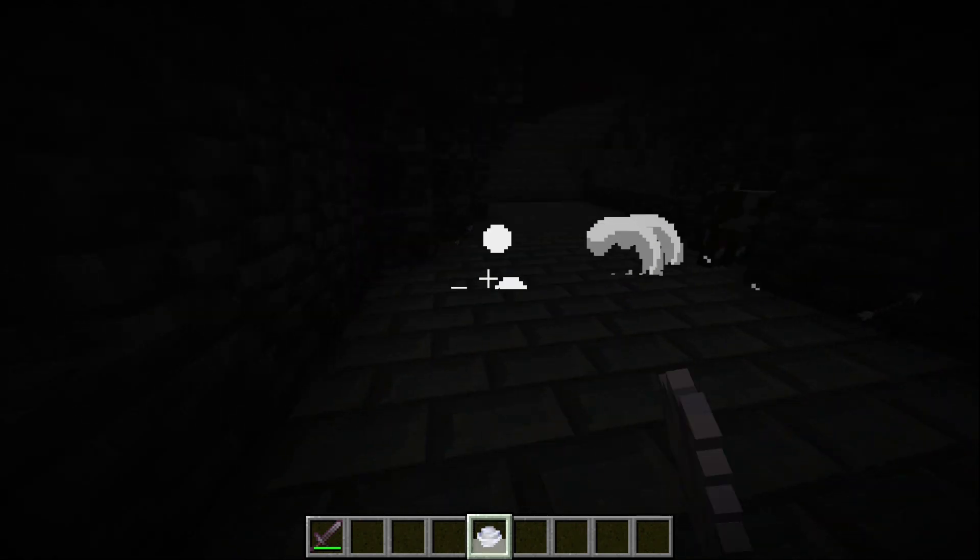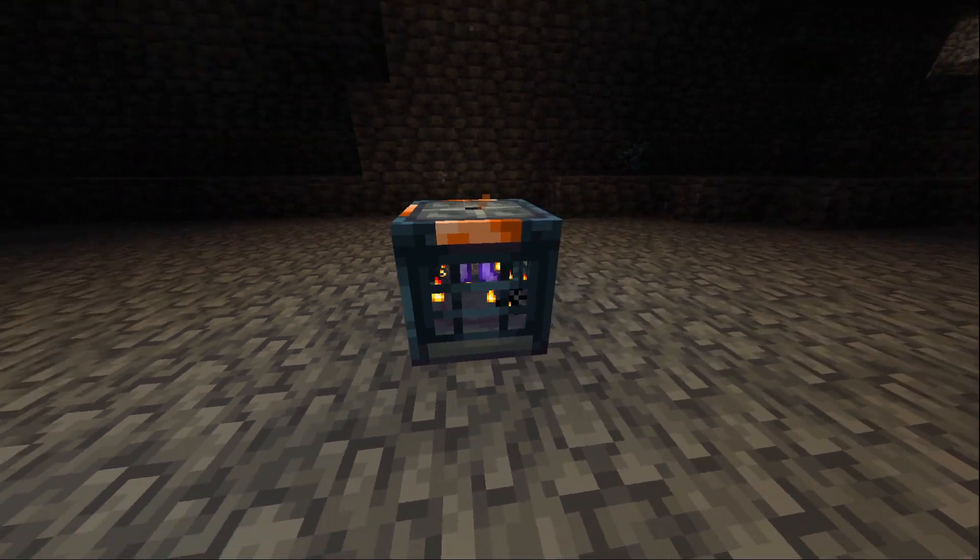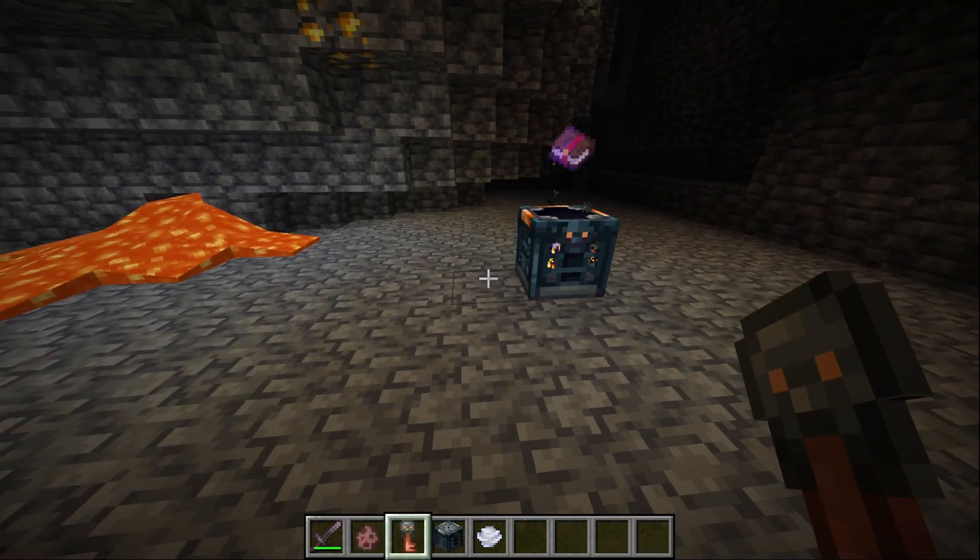Wind Charges can also push away items and mobs. The vault texture just got changed because it looked too much like the Trial Spawner.